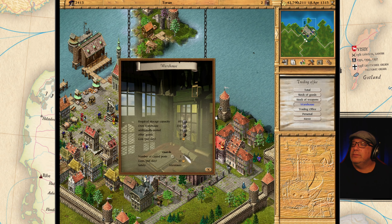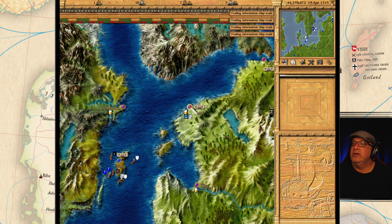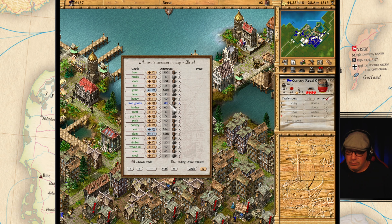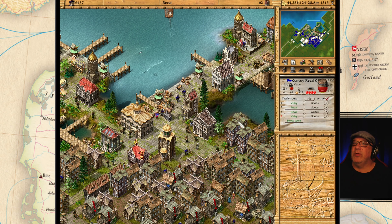Everybody's hurting for beer - this is a big problem. We are out of stuff here. What are we out of? Iron goods. Let's bring this up to 100 iron goods. This is a problem. We have big problems happening here. Let's load this up with some timber again.